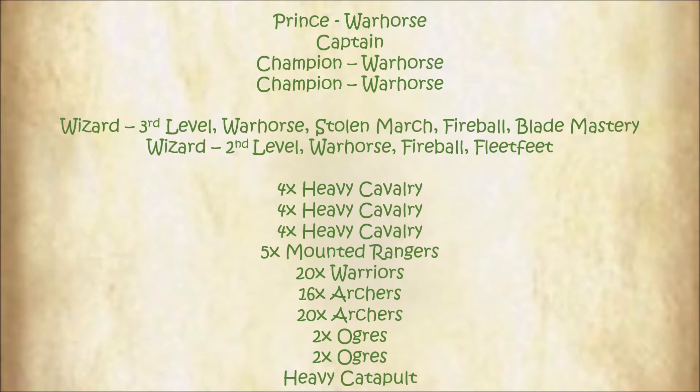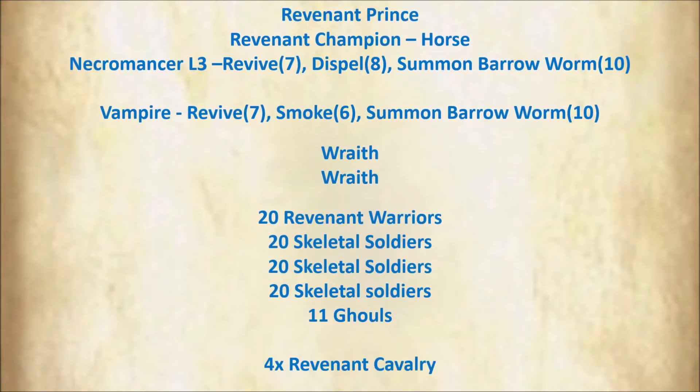Archers are a lot cheaper when you play humans — not as good either, but a lot cheaper. My opponent took a revenant prince, a revenant champion on a horse, a third level necromancer who had Revive and Summoned Barrow Worm, and another vampire, level three, who had Revive and Summoned Barrow Worm. So he had two wraiths.